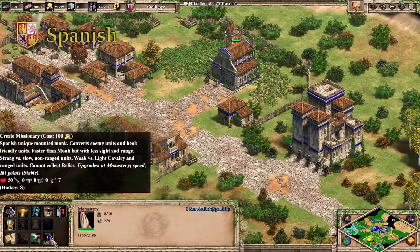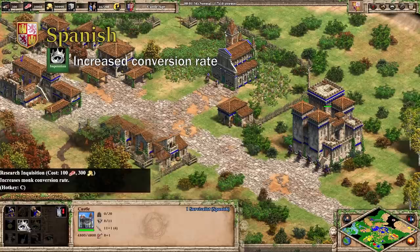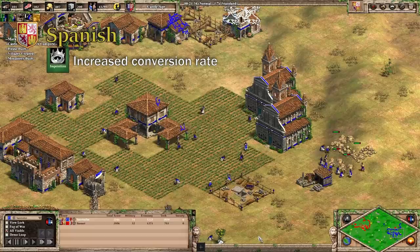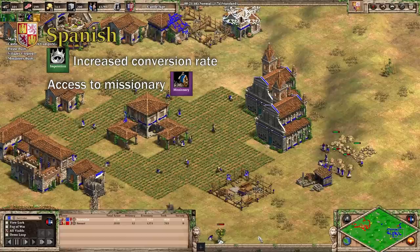The next civ is very unique in that they have a unique monk unit. The Spanish have a few things going for them in the monastery department. Their unique tech, Inquisition, makes their monks convert enemy units faster. At only 100 food and 300 gold, it can be worth getting fairly early. The Spanish Conquistador is actually worth building in early Castle Age, so picking up the Castle Age tech after opening with Conqs is very smooth. On top of that, the Spanish have access to every monastery tech.